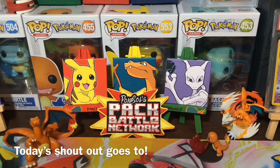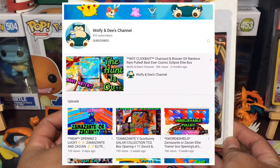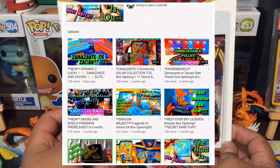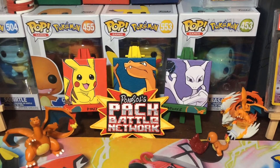Welcome back Pokemon Treasure Hunters to another episode of Pokemon Treasures. On today's episode, we're going to be opening the other blister, the three-pack blister, with the Morpeko. We opened up the one with the Ponyta and we got absolutely nothing out of it. So I'm hoping that we get something good out of this one. Hopefully our luck changes.